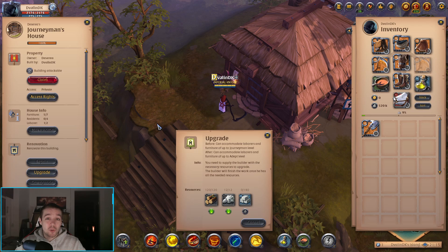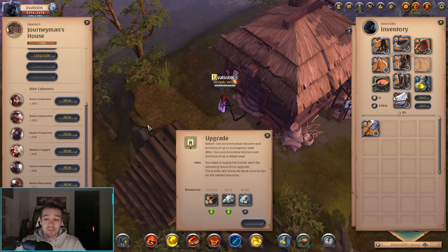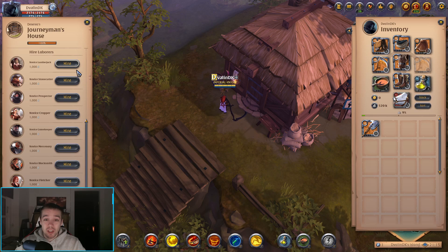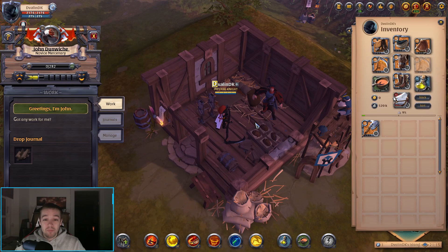You can also set access rights and hire people inside your house. We're not going to talk about hiring people in depth right now, but just as bonus info: hiring laborers means they can go out on missions. For example, you can hire this mercenary and send him out on missions — he can go out, kill monsters, and come back with silver. That was just a bonus tip.